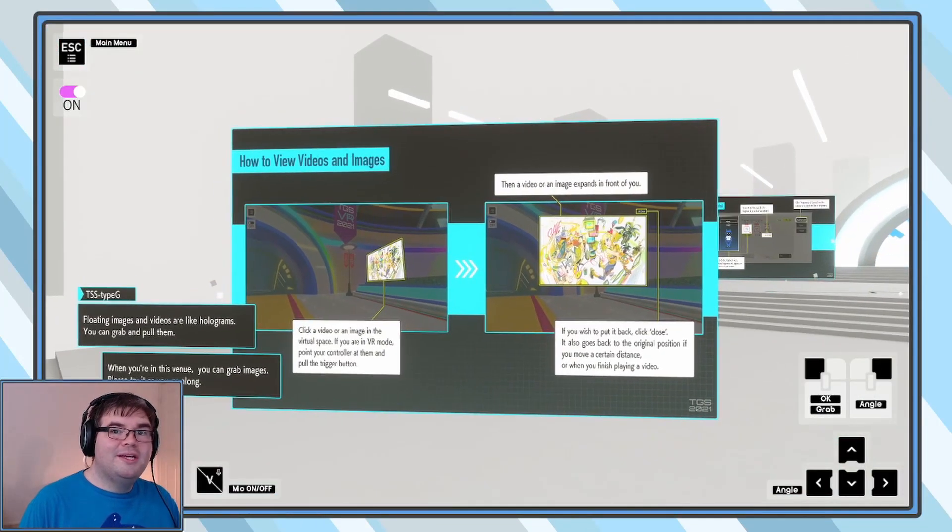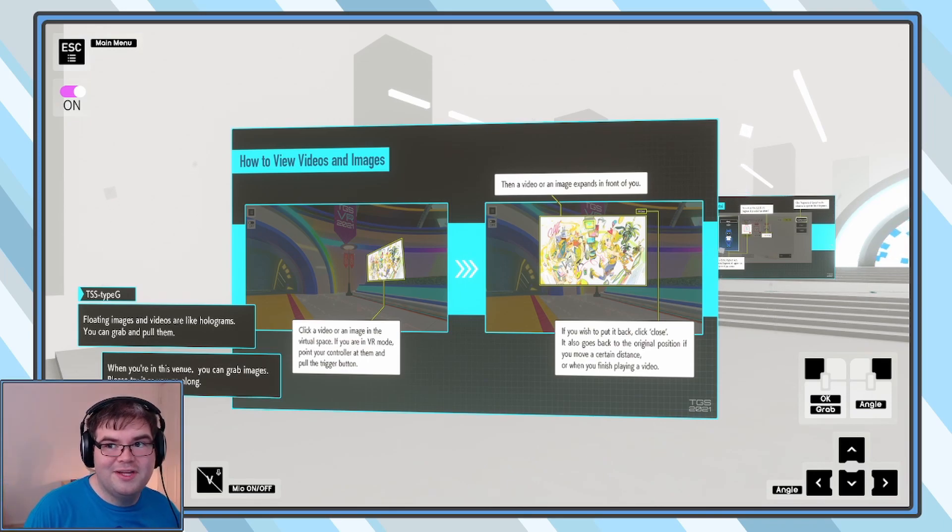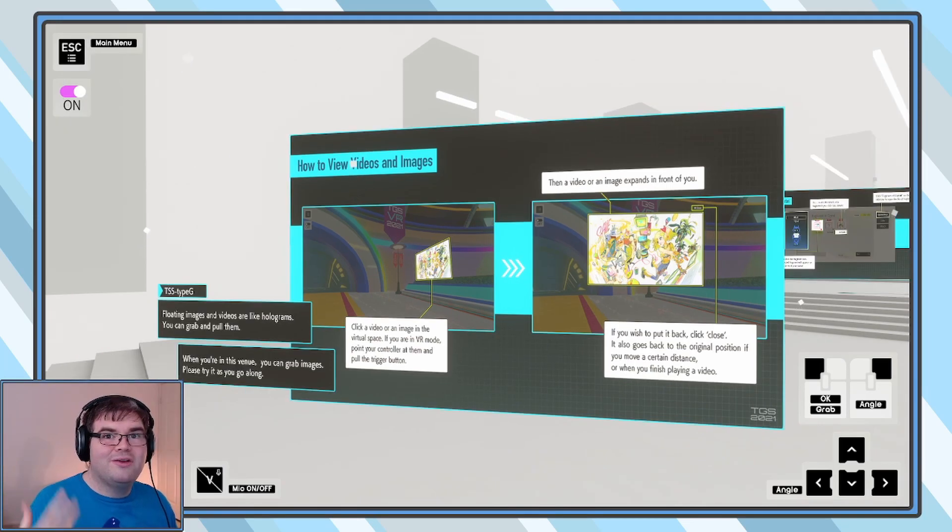What's really cool is since it's basically just a giant exhibit dome — it isn't a giant fortress — it's massive and huge. There is so much to cover. I don't even know if I'm going to get to all of it in time today. In order to get goodies, you have to click on the video at least once and exit out. Floating images and videos are like holograms — you can grab and pull them. When you're in this venue you can grab images.